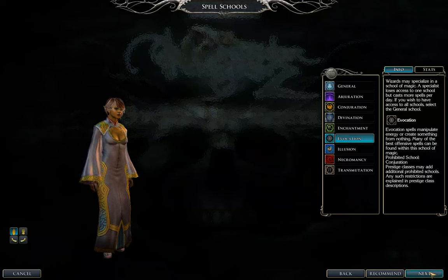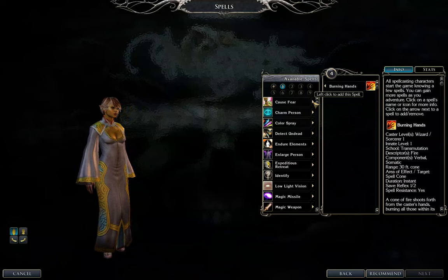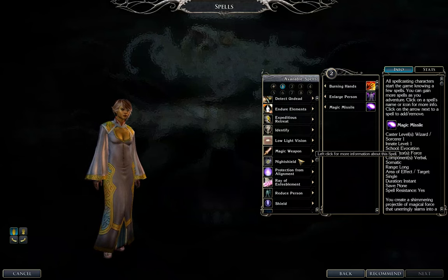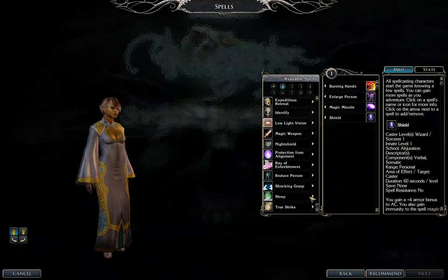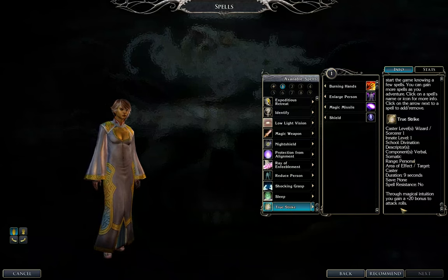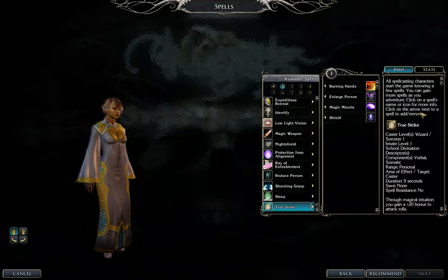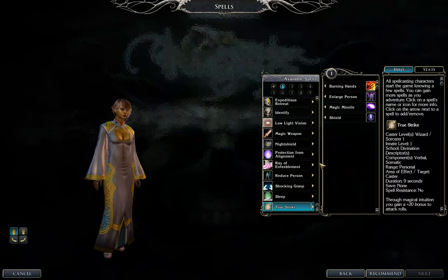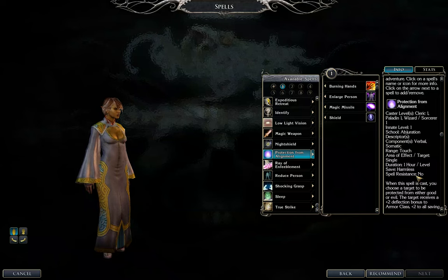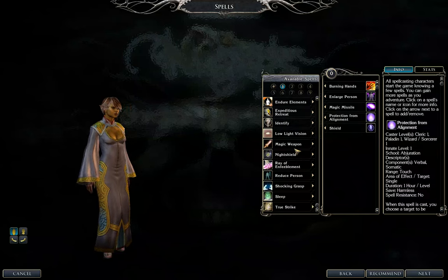We can take Burning Hands, Enlarge Person, definitely Magic Missile, Shield. Let me see — plus 20 bonus to attack rolls... Protection from Alignment here. And that's probably going to be all of our arcane spells.